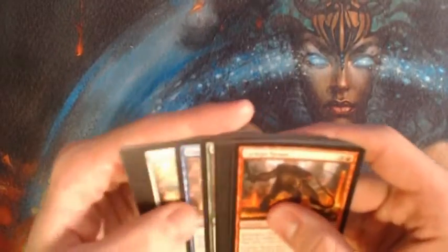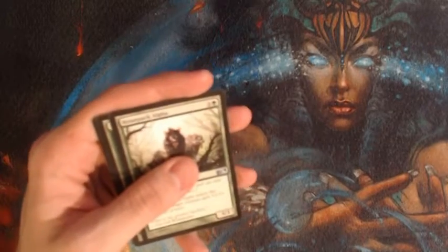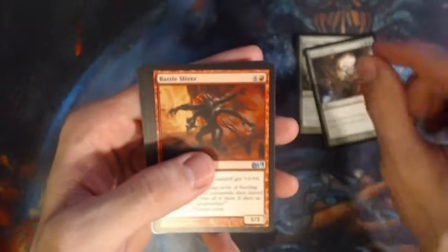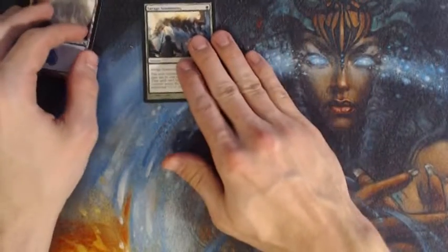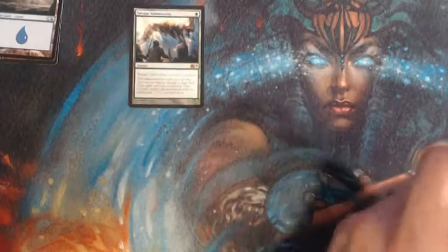As always, I'm just going to go ahead and flip to the uncommons — don't want to waste time on commons, there's very little value over there. Okay, Briar Pack Alpha, Bramble Crush, Battle Sliver — first rare — Savage Summonings. Getting used to this camera being zoomed in here, it's a little bit closer than what I'm used to.